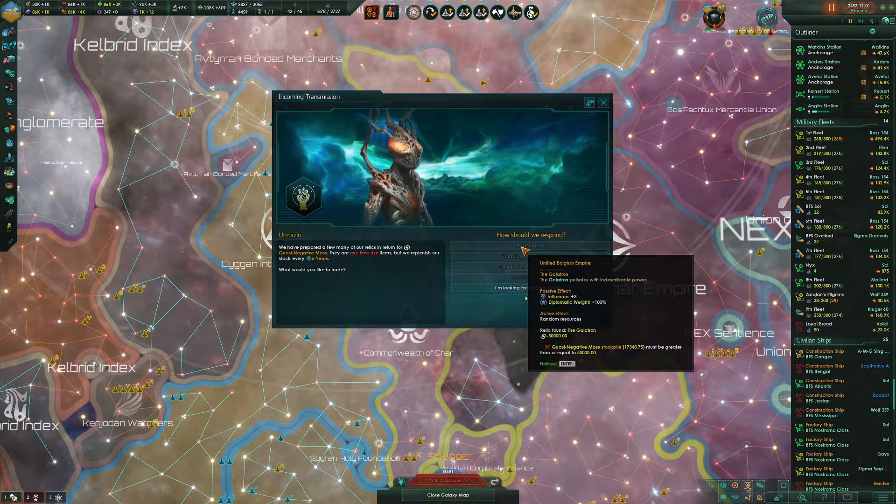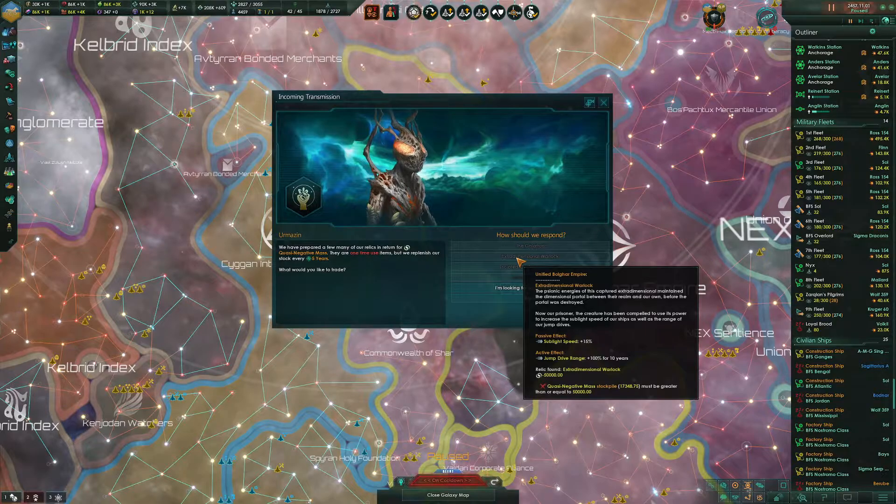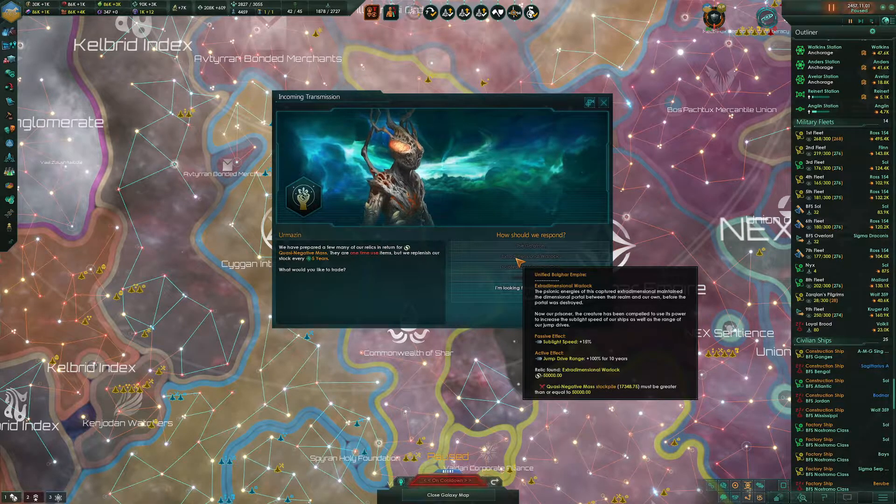The Galatron is a relic that gives us influence and diplomatic weight. The psionic energies of this captured extra-dimensional maintain the dimensional portal between their realm and our own.